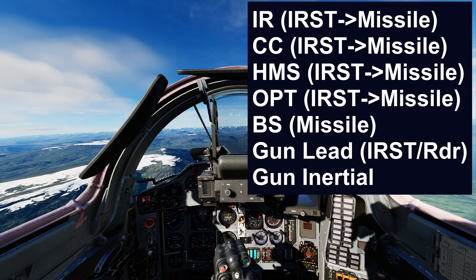The modes we're going to be looking at are: the IR mode, using the IRST to find a target and then handing that off to the sensors on the missiles. The second mode will be close combat mode, again using the IRST and handing that off to the missiles. Then using the helmet mounted sight which again drives the IRST, handing the target off to the missiles. Similar, it's going to be the OPT using the IRST, handing off to missiles.